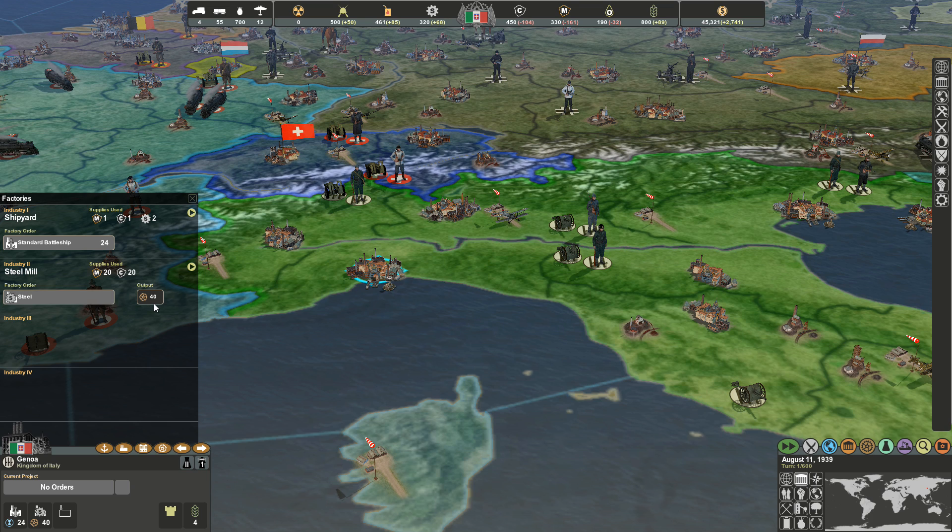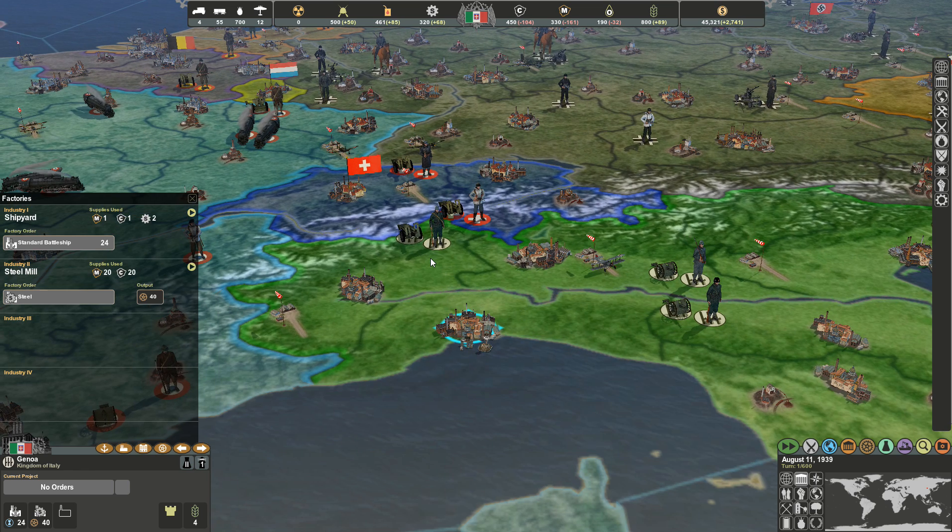Let's find a city building steel — it's got an output of 40, using 20 metal and 20 coal. That doesn't seem like a lot, but when you're actually mass producing across multiple cities, that starts ticking down real fast. Between these two cities, I have three steel mills producing about 120 steel a turn while using 60 metal and 60 coal.